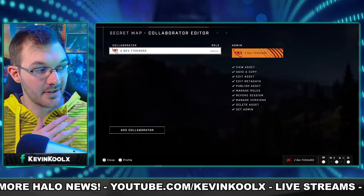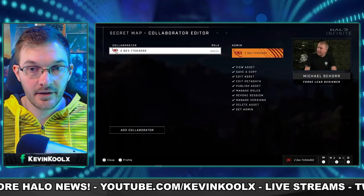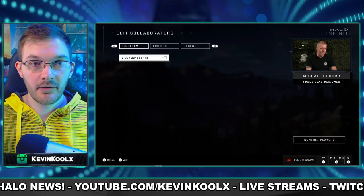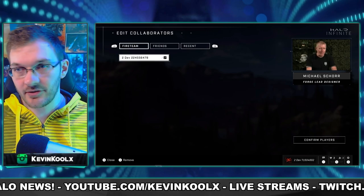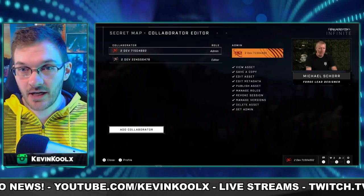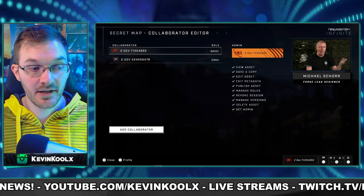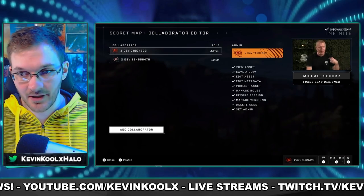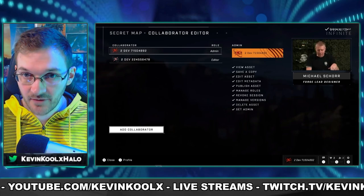You also have the ability to have different types of roles within your Forge creation. You have collaborators, you can have an admin, you can have co-creators — people with different specific abilities to edit the map — so multiple collaborators can work on specific parts. One person has the oversight of everything and can dictate what they want, while others might not have the same level of privileges.